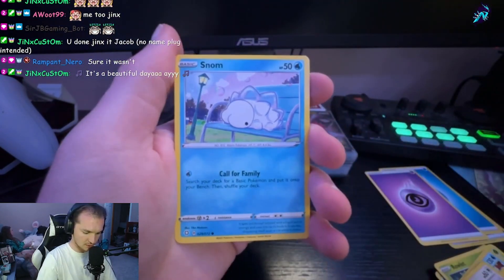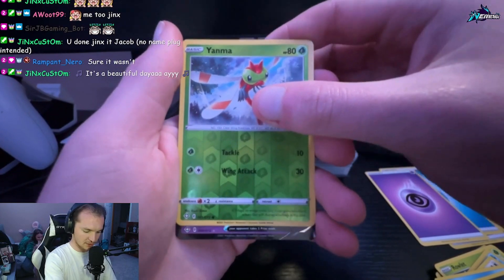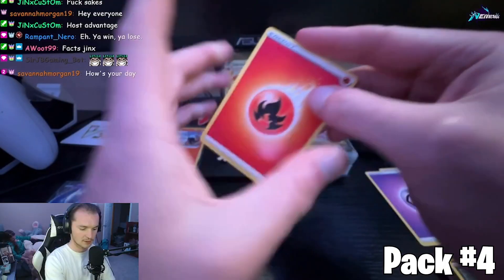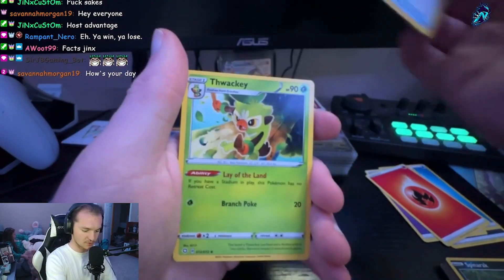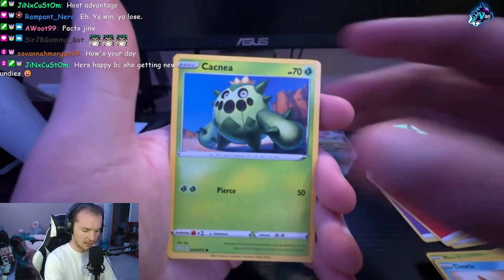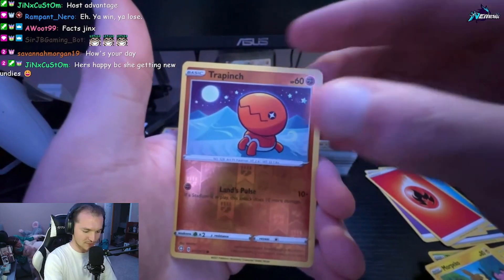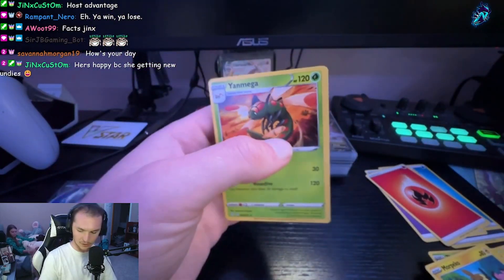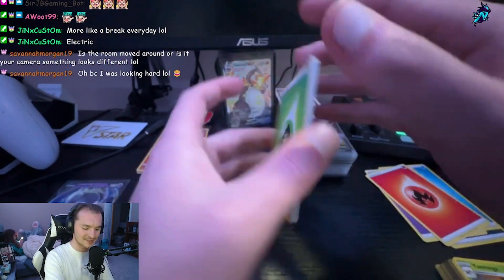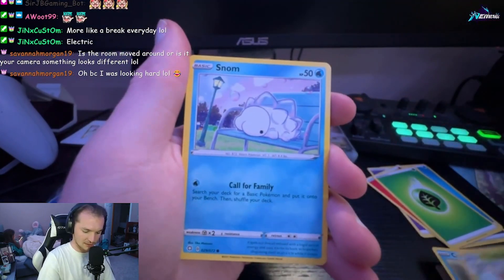Psychic Energy, Thwackey, Luxio, Rusted Sword, Morpeko, Eevee, Grookey, Snom, Spinner Rock — reverse holo Yanma, so no pull there. In that very last slot we have another Indeedy V. Fire Energy, Rusted Shield, Thwackey, Luxio, Spinner Rock, Chewtle, Cacnea, Morpeko — reverse holo Trapinch and a non-holo Yanmega. One, two, three, and four to the front — good luck everybody who voted!